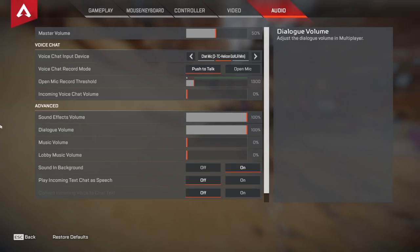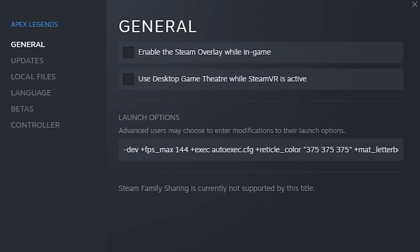Let's go over my launch options and auto exec. I use -dev because that was apparently the command to get rid of the annoyingly loud intro screen back when that was a problem, and I've just left it there ever since. I use +fps_max 144 because I cap my FPS at 144. Even though I use a 240Hz monitor, I'm not guaranteed to get 180, 190, or 240 FPS 100% of the time, and I would rather just be locked at 144. It feels great and I don't see the need to go higher given that this game isn't optimized enough to hold those high frame rates stably.